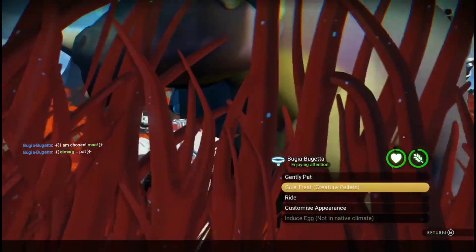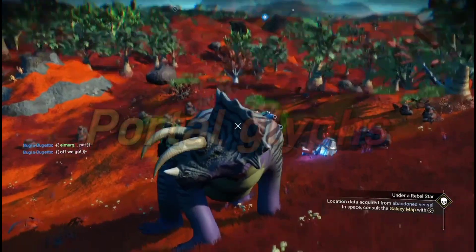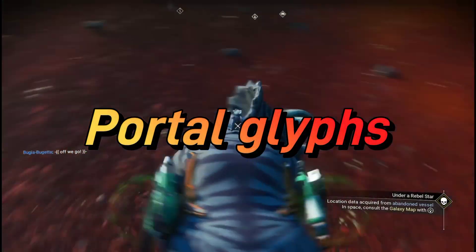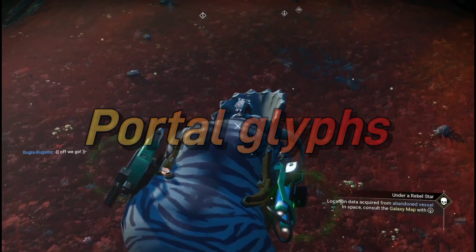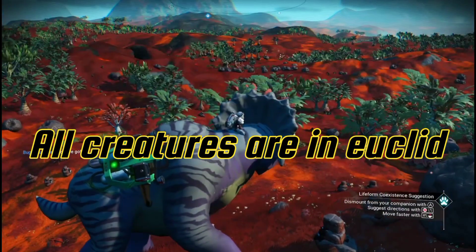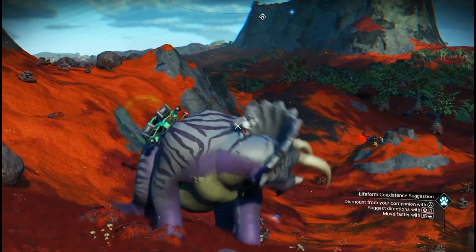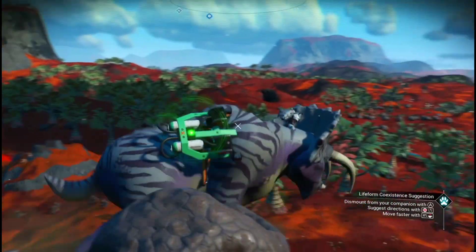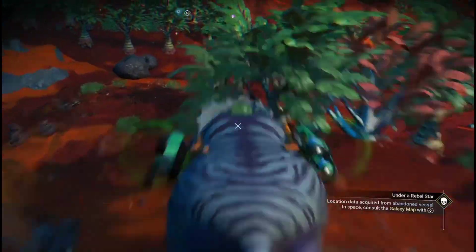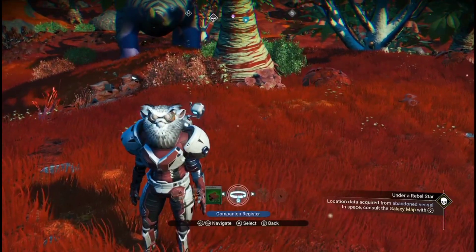All the creatures will be found in Euclid, in the first galaxy. I will give portal glyphs at the end of each video for each creature, and they are in Euclid — not in galaxy 38. This is the place where I test them. I'll be coming here, testing them, seeing the stats, giving them a walk around or fly around, and giving my overall view of each creature I find.